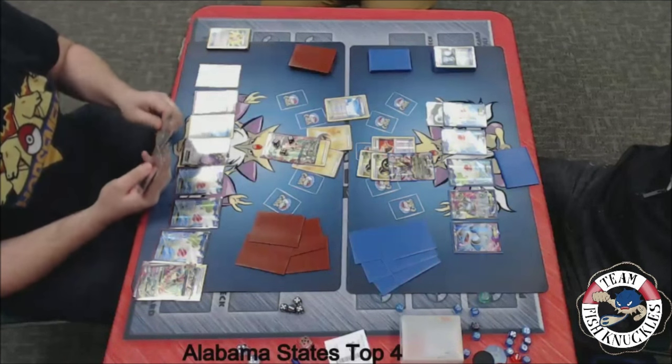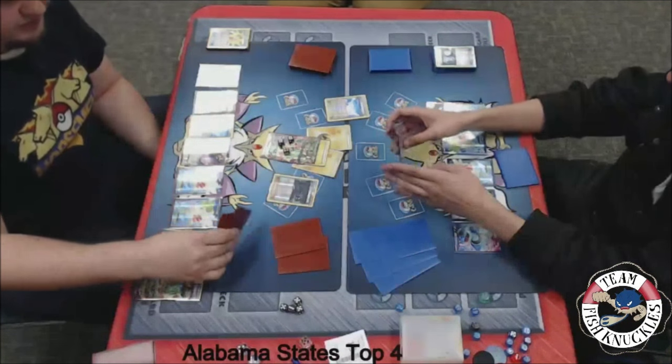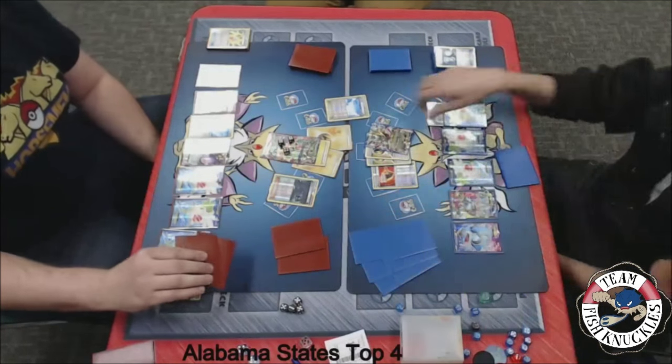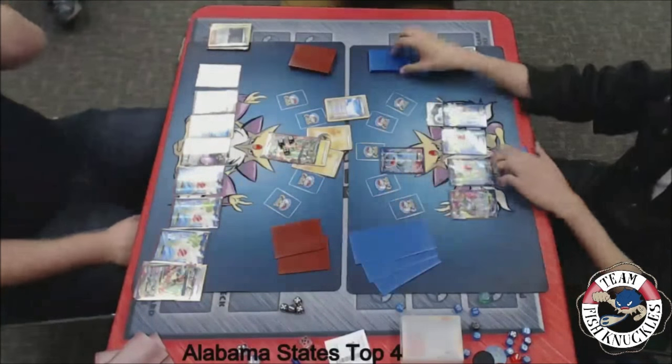On to Blake's turn — does he find anything? We'll see a Hex Maniac and we'll see Emerald Break for the knockout. The Fighting Fury Belt is still on there, so it should still be a knockout — 240 damage on that Giratina with the Fighting Fury Belt. It does have 220 HP.